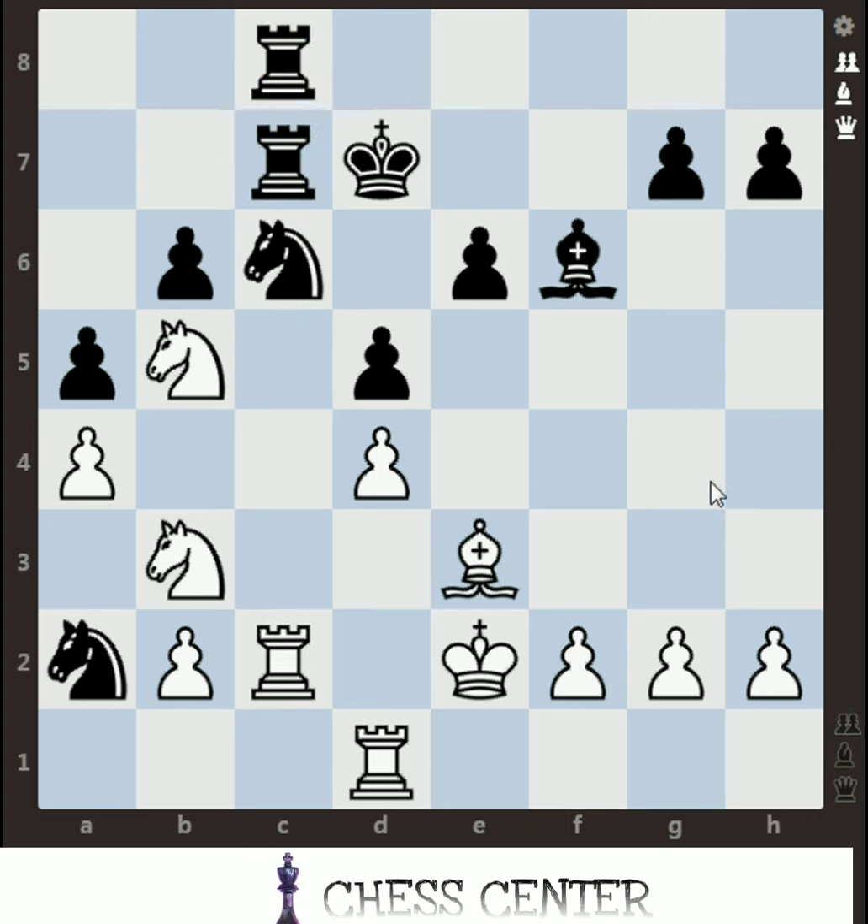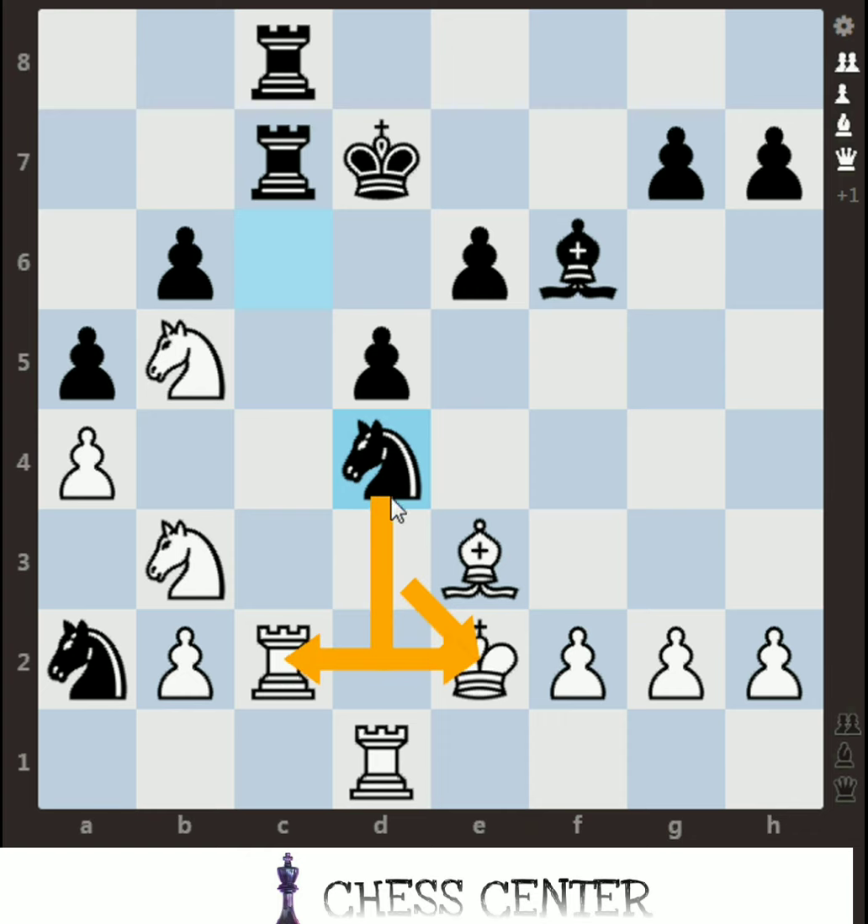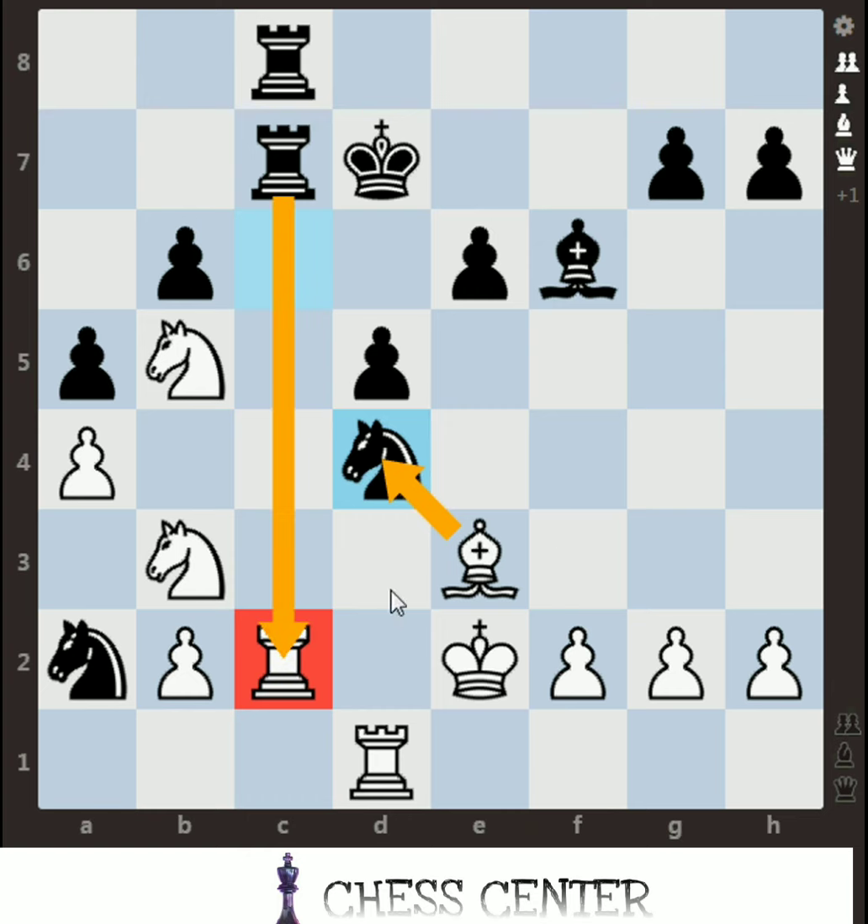We will first use our knight and kill the pawn — this will lead to a check and a knight fork. As he is in check, he cannot kill my rook. So what will he do? If he kills with his bishop, the rook is left defenseless, and I will use my rook to kill his rook. So I gain 5 points here and 1 point here — 6 points total — and he just gets only 3 for the knight. I make a profit of 3 points.